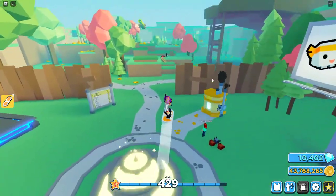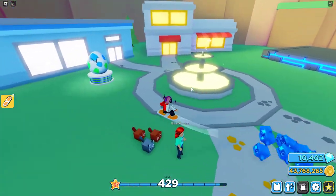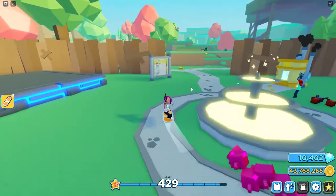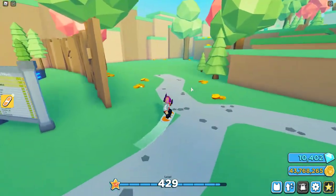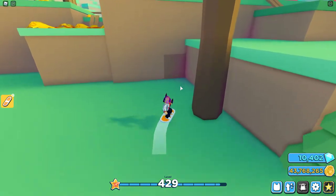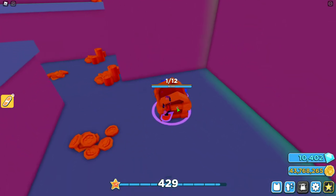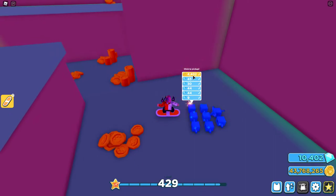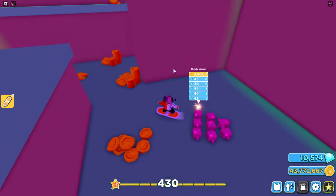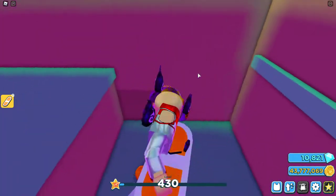Starting off at spawn — this is of course spawn where you get to when you first start the game. I'm going to be showing you all the secret areas in order, starting with obviously the first one right here. All you've got to do at spawn is come over here and just go inside. It's quite obvious — you just go in and you can fetch your loot. It's pretty good, and if you're a beginner at the game and you're not at a high enough level to get to the jungle, this is a good area which will probably help you quite a lot.